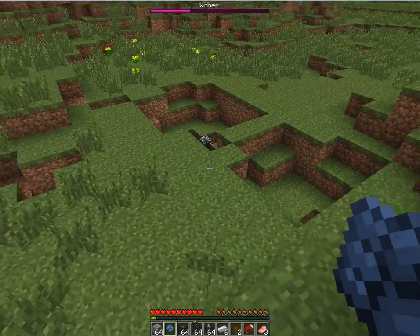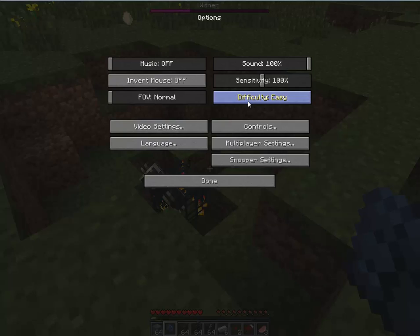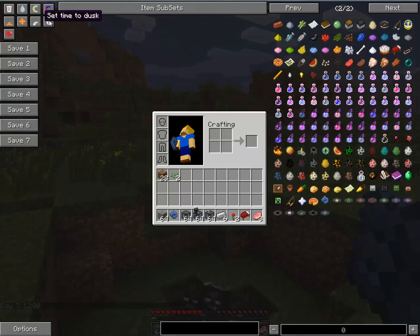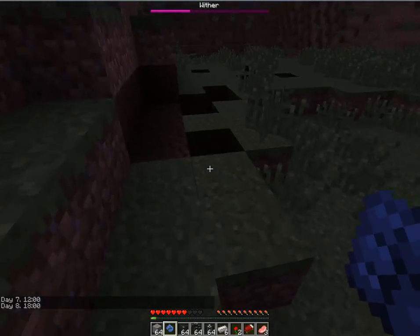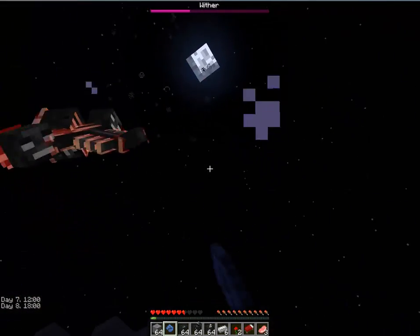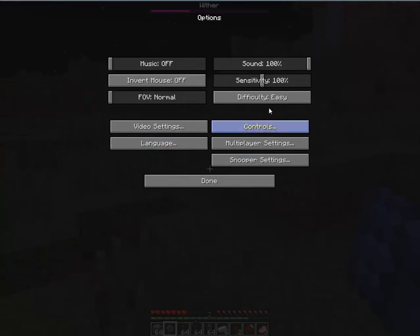I'm gonna go into Easy and fight the wither. Let's get into Easy and make it nighttime. The nether wither spawns. He doesn't kill me — oh, I got him! Holy crap, this thing is overpowered. Before another one spawns...